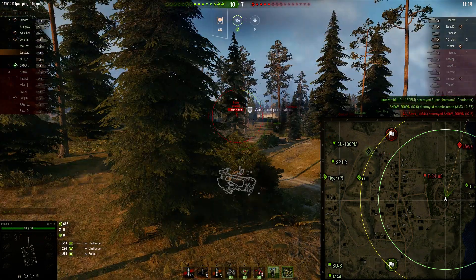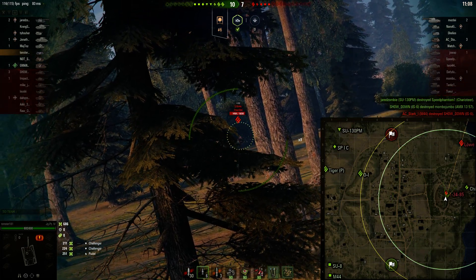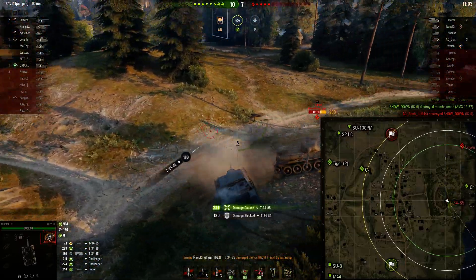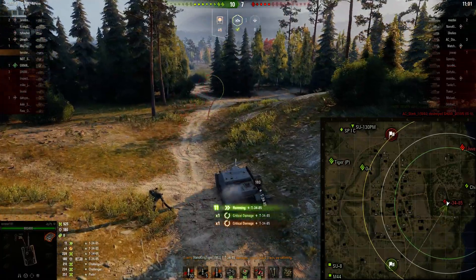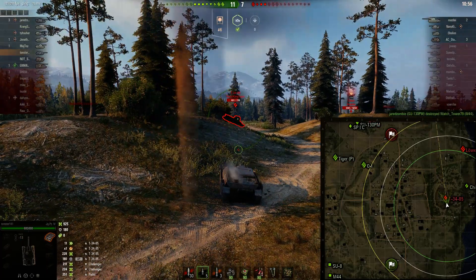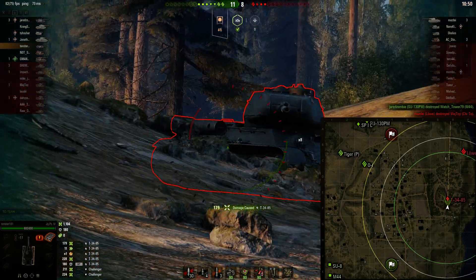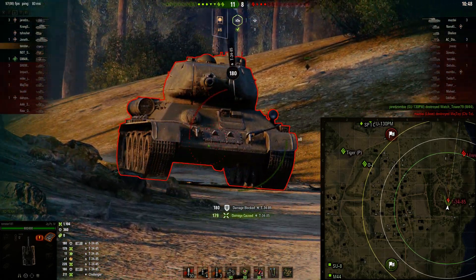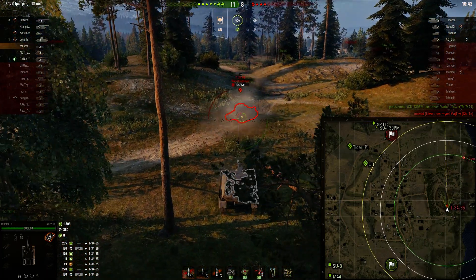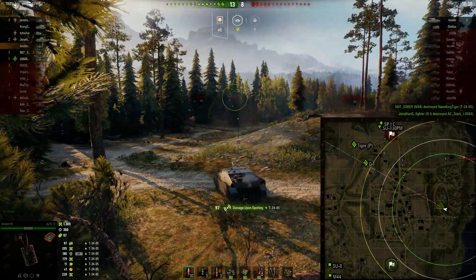We're shooting for lower plate but just don't have quite the accuracy to get it. It's okay though — it's keeping us occupied. This Löwe really kind of lost the game for his team; he's top tier and he's sitting in the very back sniping. Then the fun begins — a T-34-85 comes to yolo us. It's not really fast enough to circle us; the T-34-85 is not a very quick tank. We're gold spamming and then switch over to standard rounds.